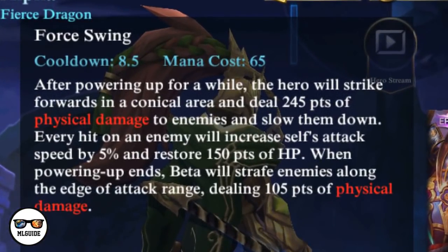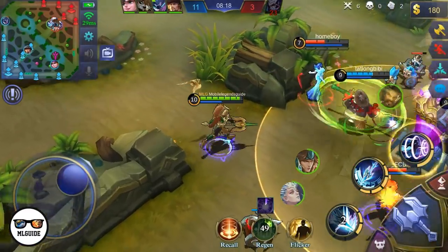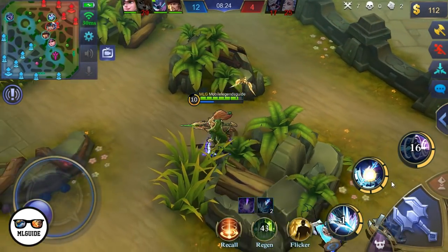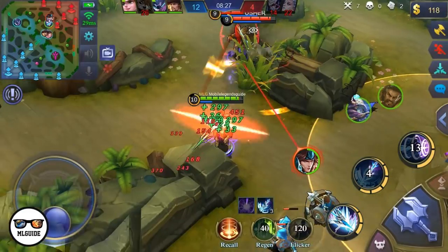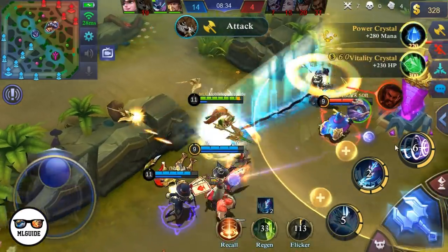Next up is his second skill, Force Swing. After powering up for a while, the hero will strike forwards in a conical area dealing 245 points of physical damage to enemies and slow them down. Every hit on an enemy will increase self's attack speed by 5% and restore 150 points of HP. When powering up ends, Beta will strafe enemies along the edge of the attack range dealing 105 points of physical damage. This skill will be your lifeline — you will rely a lot on it because of the HP restoration. The more enemies you hit, the more HP you get and the more attack speed you get. Minions and jungle monsters are included.